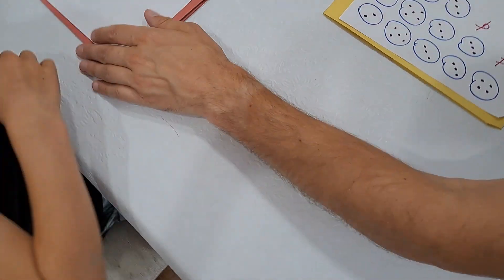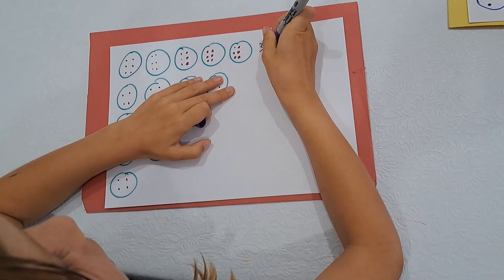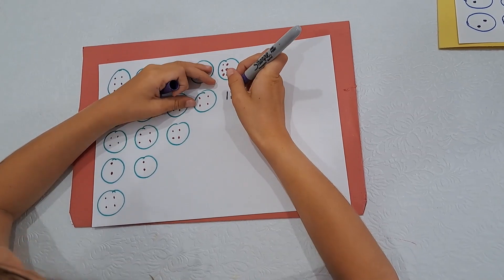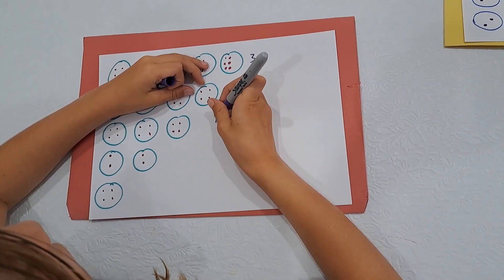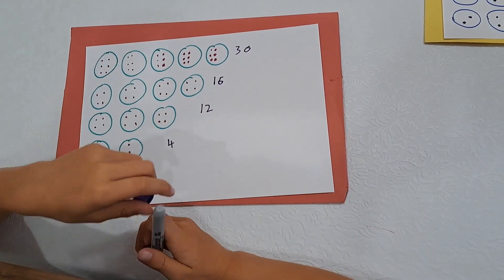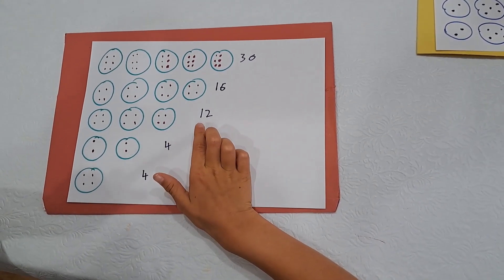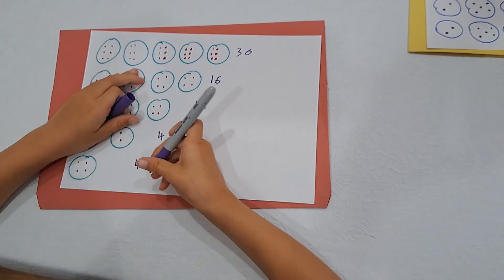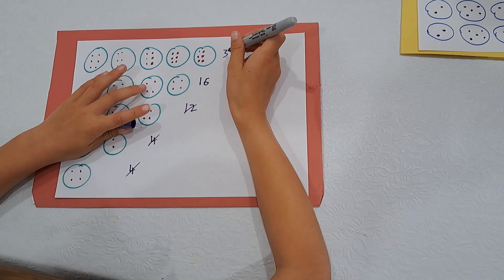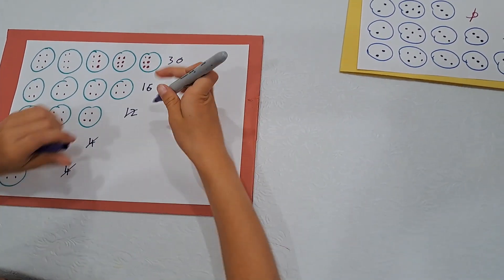My total is forty-nine. Nash, do the same thing — multiply first then add them up in whatever order you think is best. Nash works out: thirty, sixteen, twelve, four, four, four. What's the best order for adding these? Four plus four is eight, eight plus twelve is twenty, twenty plus thirty is fifty, plus sixteen is sixty-six. Nash's total is sixty-six — Nash wins!